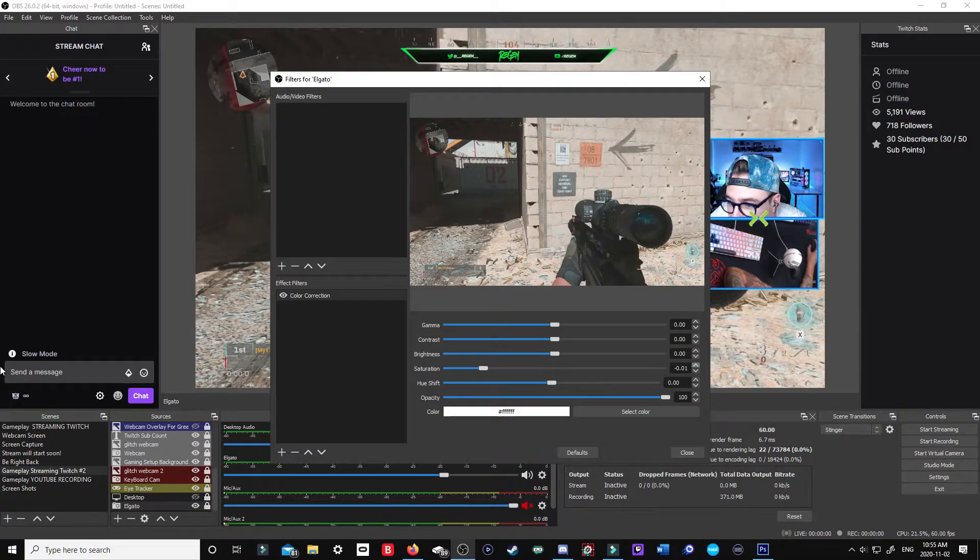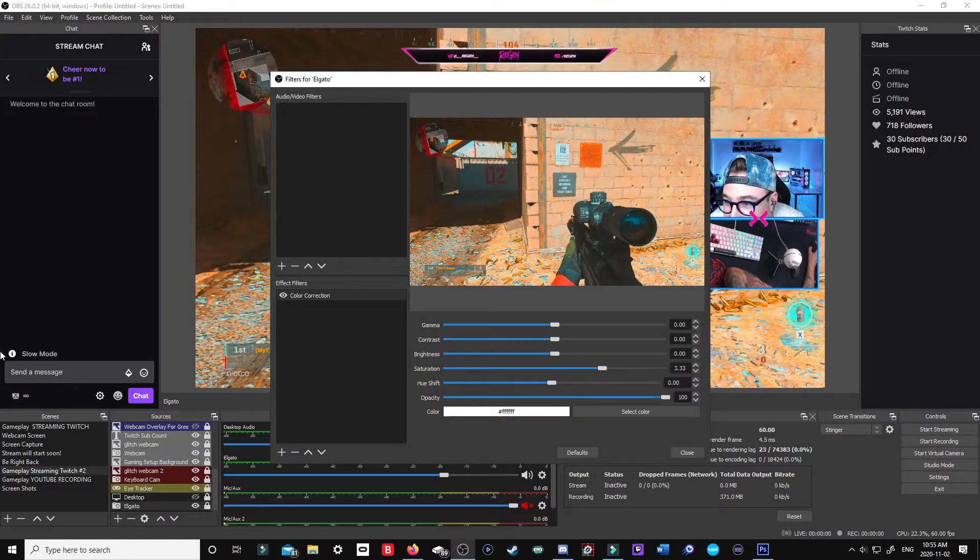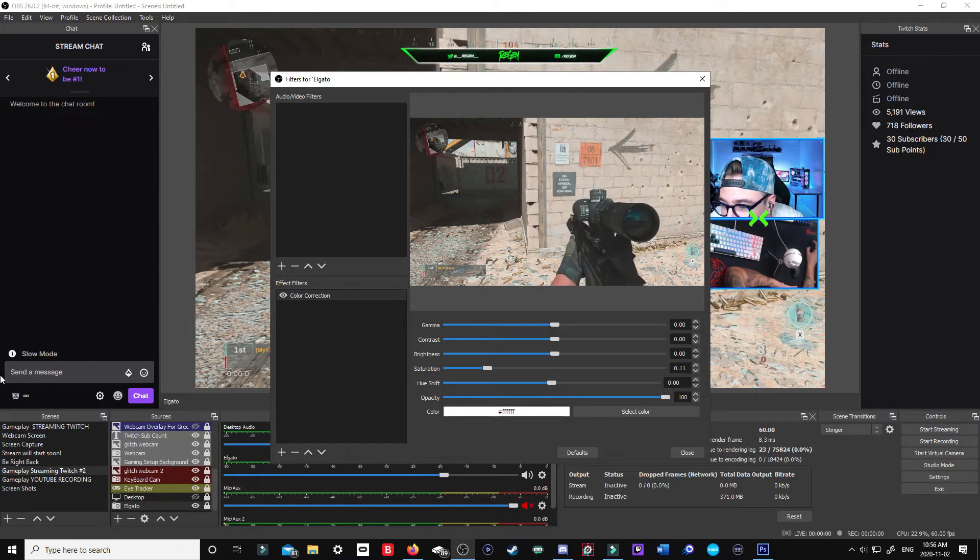I personally like to put saturation up to 0.35 — I think that looks the best as far as colors go. When you turn it really high you can see colors getting drastically altered. Zero point three five is a very subtle change but it looks clean. You can go a little higher if you want, but you don't want colors to get super vibrant — once you hit one, two, or three it looks pretty nasty. Some content creators only go to 0.10, but honestly you don't even see a change at that level.